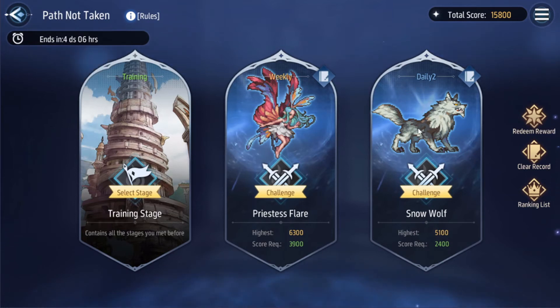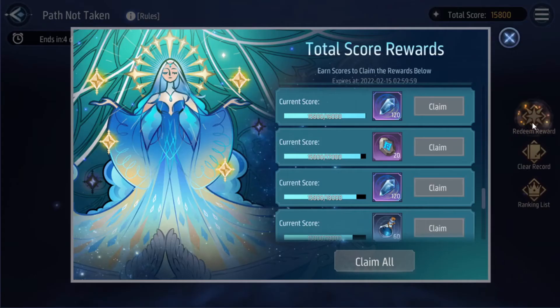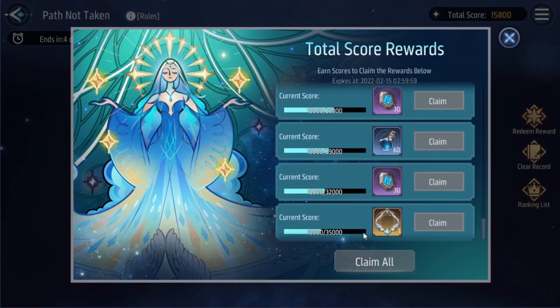For dailies you should know we only get five tries per day. For the weekly we get 10 tries at zero stamina cost, and every try after that costs 10 stamina. So you really want to min-max the points to get the 35k for the frame. If you already have the frame from a previous Path Not Taken, this is basically 500 souls — a really good reward. The event runs roughly every three weeks.